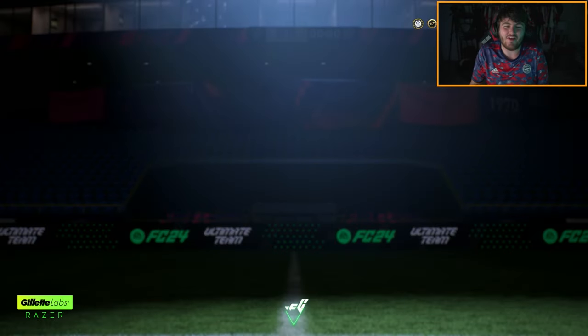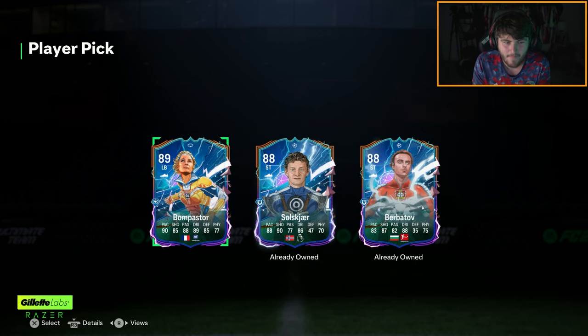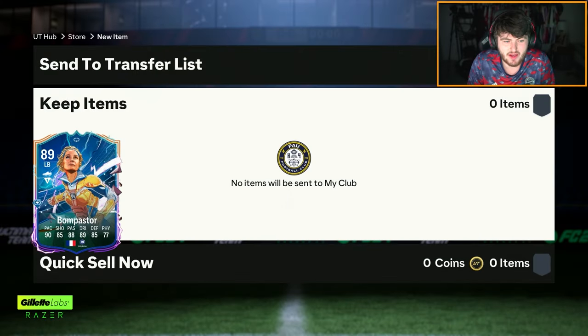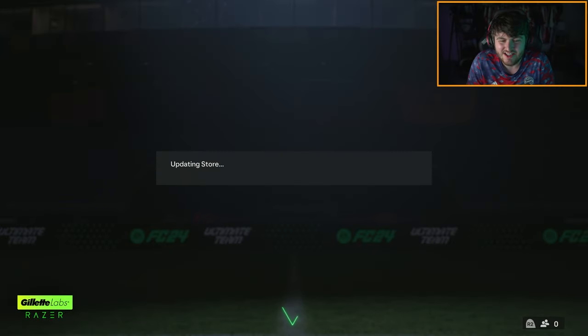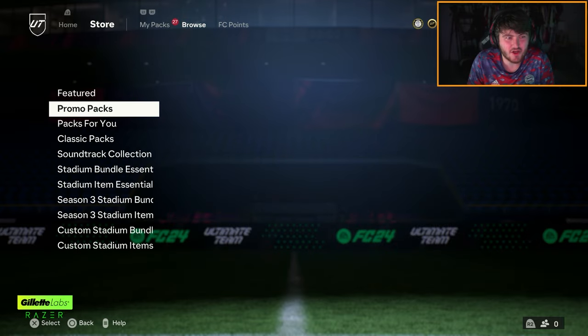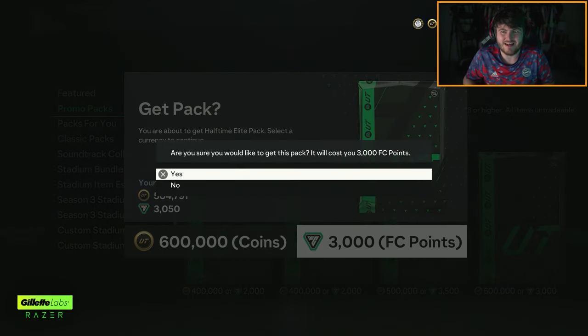Here we go with the hero player pick first. That is not great. We got ourselves Bon Pasteur as the only pick really worth taking there because it's the only non-duplicate. It's not great, to be honest. So yeah, fair enough. Let's go and open up the halftime elite pack now and see if we can get ourselves some fantasy FC players. 98% chance EA — that's what I'm saying.